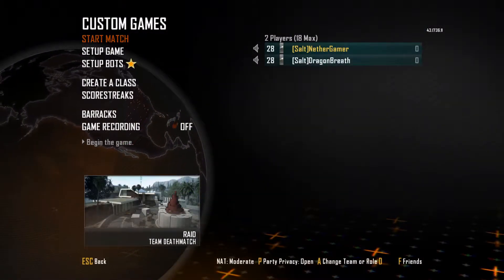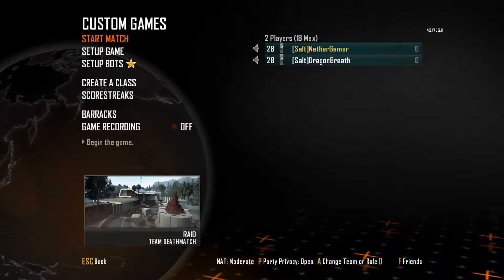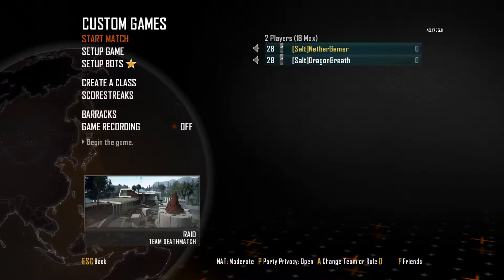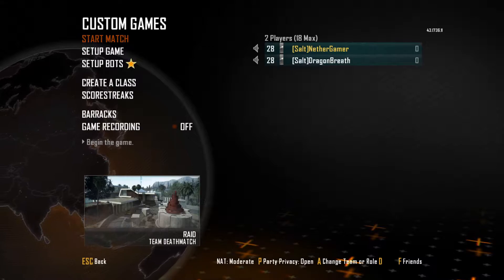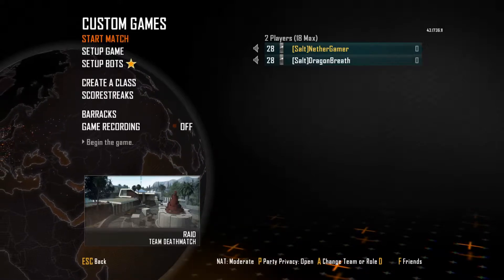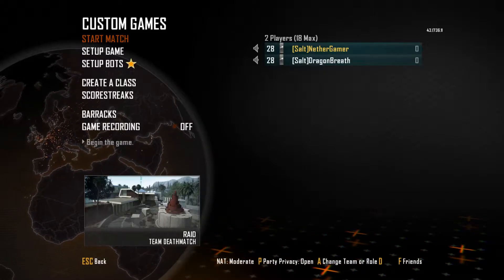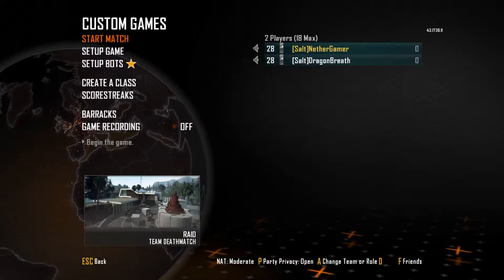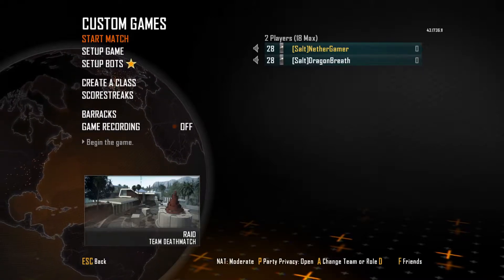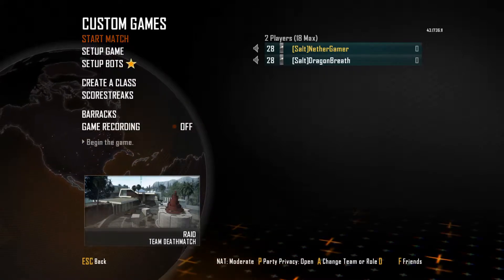Hello guys, welcome to a new episode and a new series of Black Ops 2 — a custom series. We called it Random Class Generator. The idea is to go to the Random Class Generator, generate a new class, and basically get 80 kills with it. I'm not doing that alone; I'm here with Theo. The only type of gun we've banned is the sniper, because we can't get 80 kills with that. There are some other guns we might ban too, but we'll see.